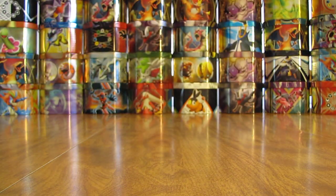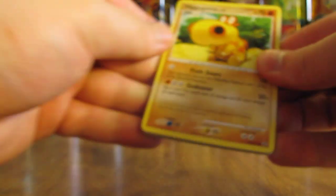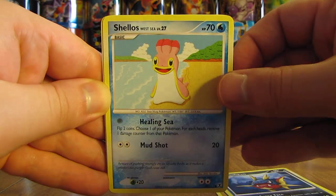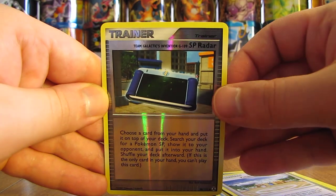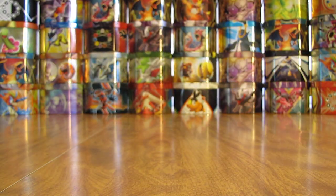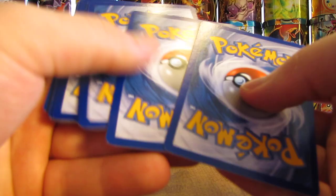On to a Scizor pack. Several Level X cards in this set — I'm thinking I should get at least two Level X cards out of this box. This pack has Hippopotas, Wheezing, Carvana, Shellos West Sea, Eevee, Darkness Energy, Gengar GL, Pokemon Contest Hall, SP Radar trainer card — Uncommon — and a Flareon non-holo Rare. About halfway through Part 1. Not anything too amazing holo-wise, but really the only thing that's great in this set is the Level X cards. Did pull that Wash Rotom though.